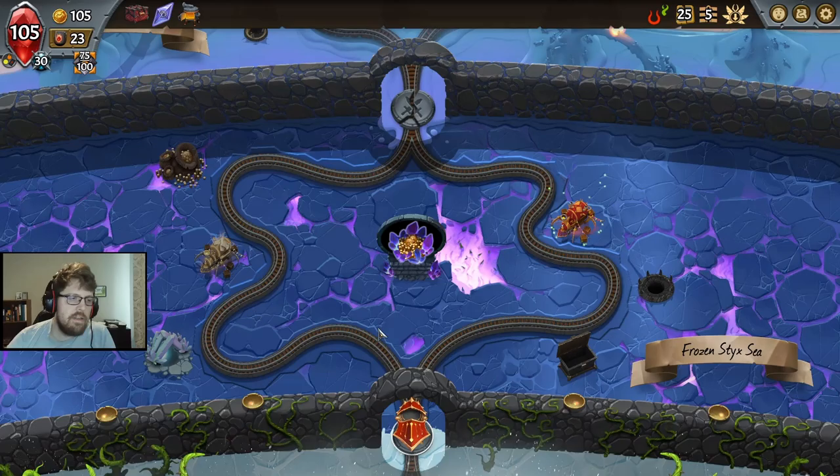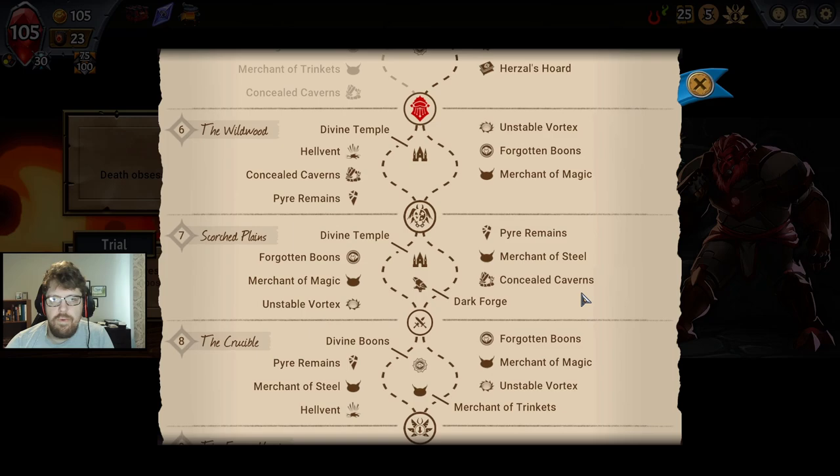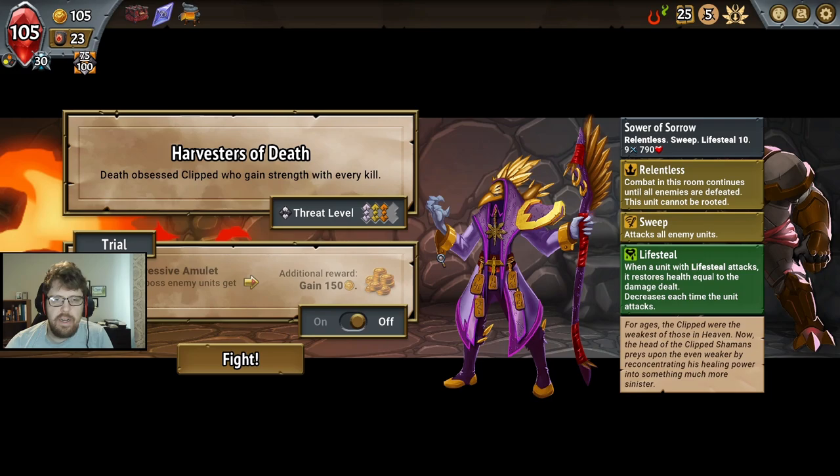We can continue. We will dupe again and go to the caverns, I think. We could go right path, remove two more, get another Merchant of Magic to reduce the cost of other spells, then go left again, and then go left at the end. I think that's what we're going to end up doing.